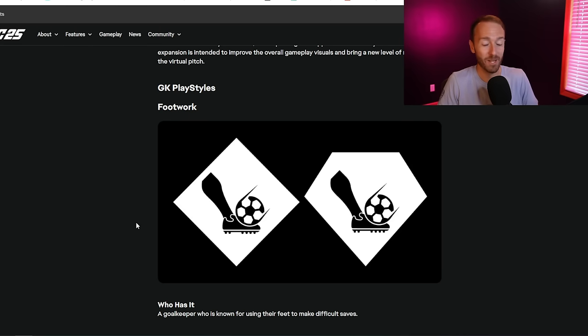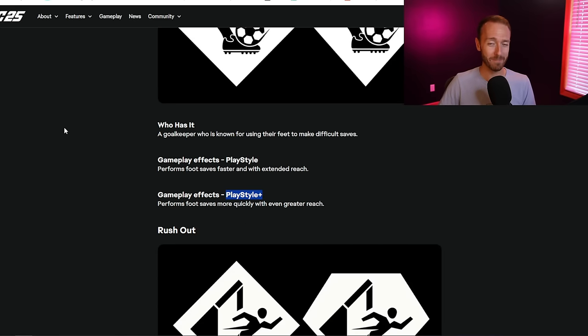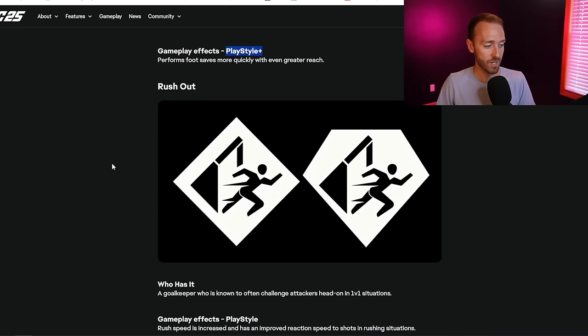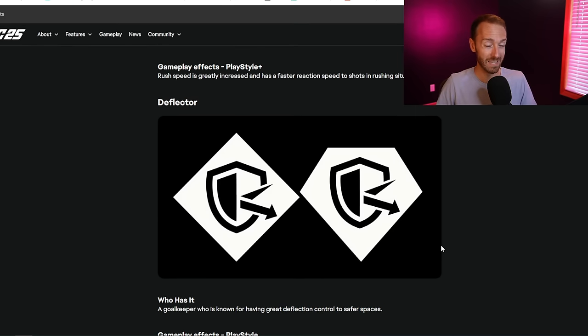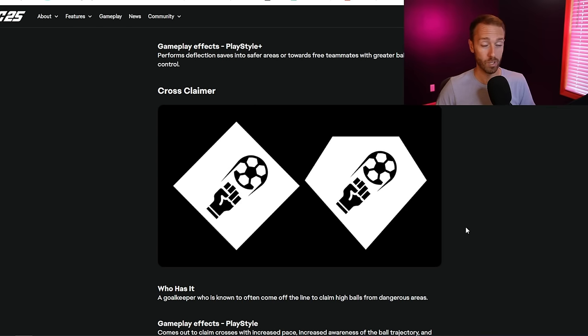The second biggest change about FC-25 gameplay is that goalkeepers are finally going to have some variety with goalkeeper play styles - new ones have been added. And of course the confirmation that play style pluses are going to be a thing for goalkeepers as well. The six goalkeeper play styles are: footwork, which is kind of like the old saves with feet trait; rush out, for goalkeepers who rush out of goal faster and more often; and deflector, for great deflection control on saves.